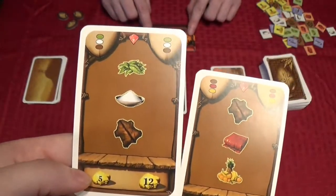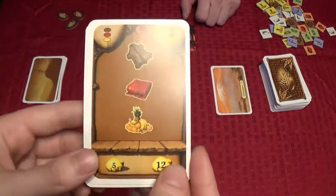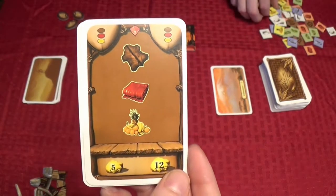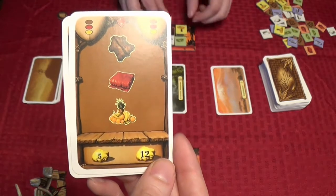I'm putting those here in my market stall. Now I'm taking up three of my spaces, which means I only have three more spaces, so this is going to fill me up and I'm going to have to sell them. This next card will cost me five and it'll get me fruit, silk, and silver.